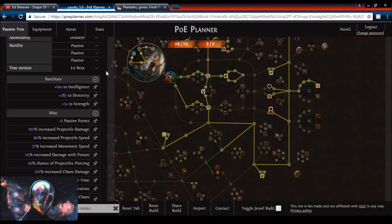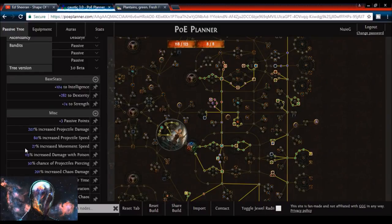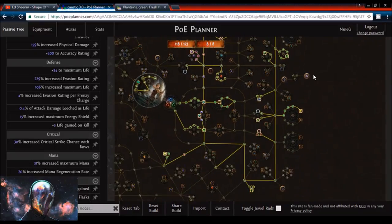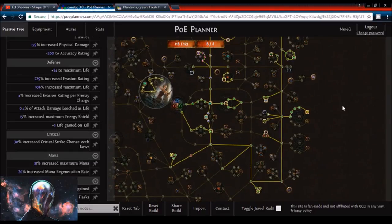Hopefully I should just be doing chunks out of things with both poison as well as caustic cloud's damage over time, so I'm very excited to see how this works. The only downside I really notice is that I don't have the highest health pool — I did grab about 160% increased life, but that still feels a little low. I also don't have a clear way to generate my frenzy charges, so I'll have to think about that when leveling.